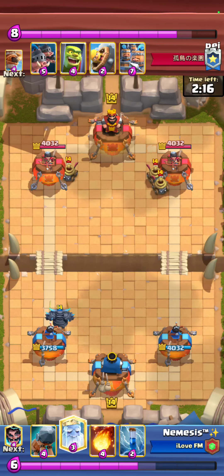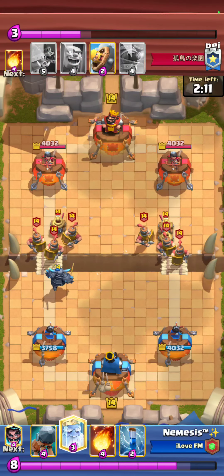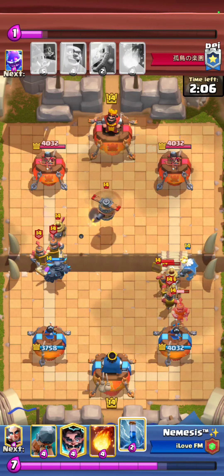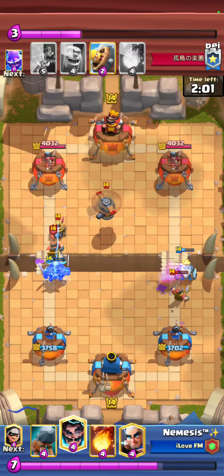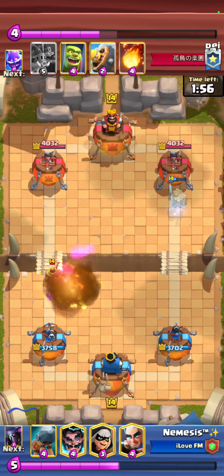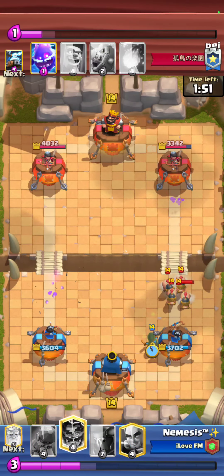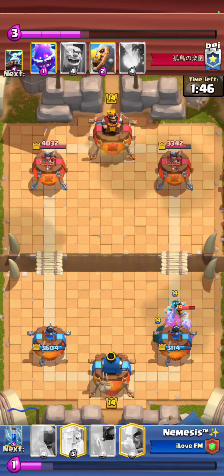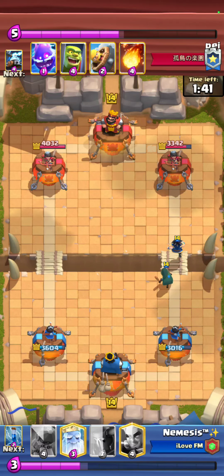What most people struggle with in this matchup is dual lane pushing — that is the worst thing you can do. You definitely want to single lane pressure as much as possible. I go for a Royal Ghost plus Zap to clean up the right-hand lane. I didn't want to go for a Magic Archer because the Flying Machine would just destroy it and force me to overspend, so the safe play was just to Fireball it.